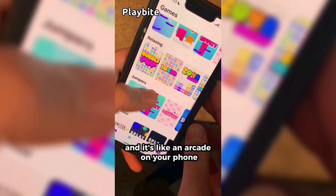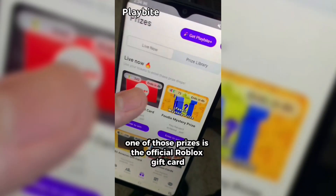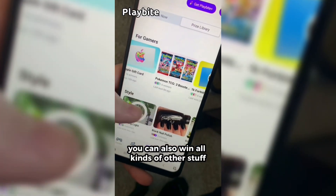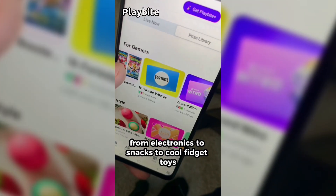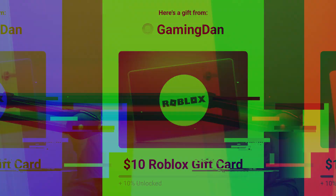If you are ever in need of Robux, go ahead and download this app called Playbyte. It's like an arcade on your phone — you can play fun games in a single app and win prizes, including the official Roblox gift card, electronics, snacks, and cool fidget toys. Download Playbyte today, link down below, and use code GAMINGDAN to be 10% of the way to earning your first $10 Roblox gift card.